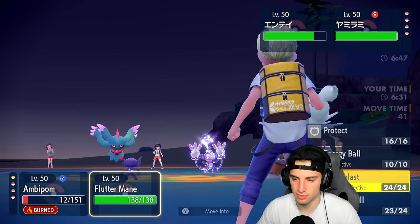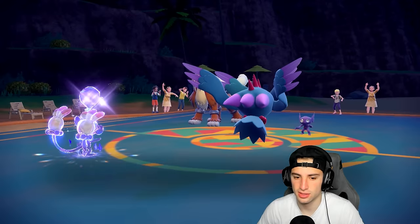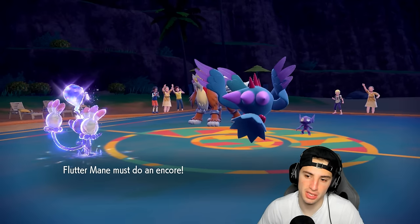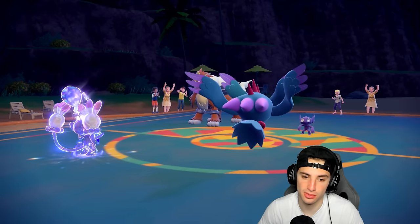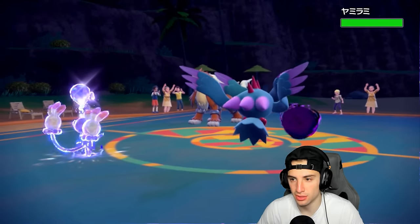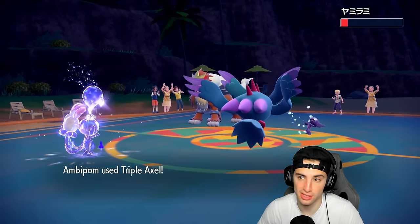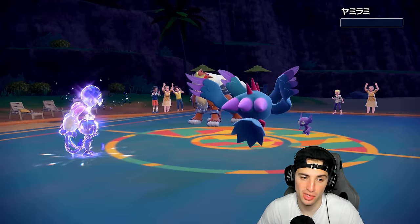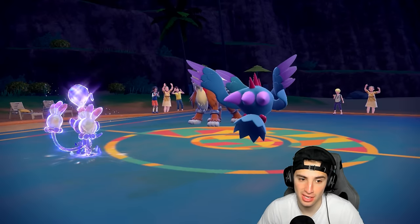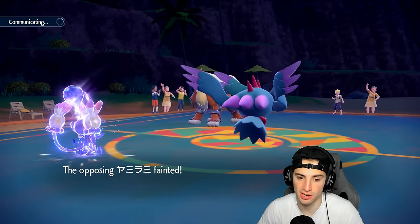Ambipom is straight to the dumpster. We're going to switch our moves — go for Moonblast and slide it over here. That really hurts. Sableye Encores us into Shadow Ball. That's better than being Encored into Moonblast I suppose. Shadow Ball flies — we get a crit! Triple Axel lands and Ambipom picks up a KO! Cool — Ambipom not as useless as I thought.